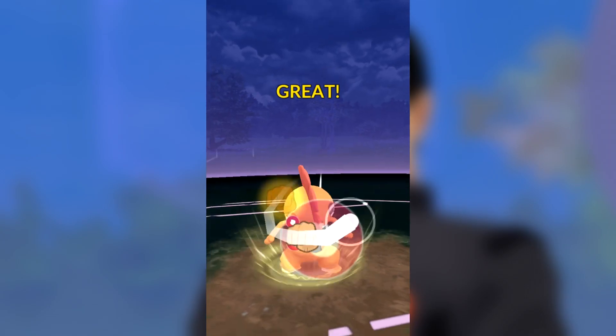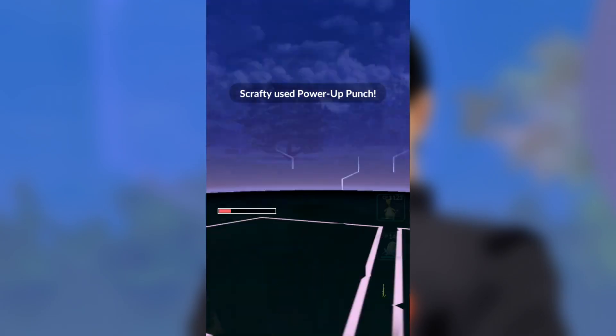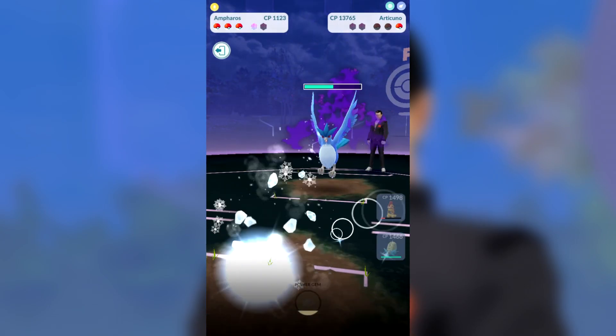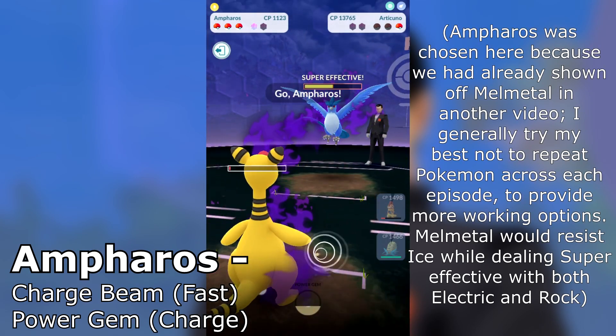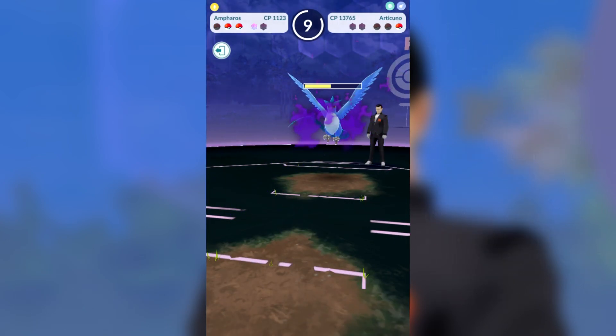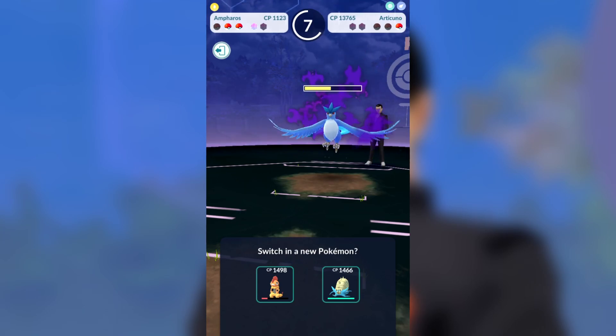Even Scrafty, not having the type advantage right here — if it just had Foul Play or some other charge attack as a second charge move, we could use it now against the Articuno. This Ampharos — the main problem was not only did it take a lot of damage from the Persian, but it's only 1123, so again, above 1500 it would do a lot better.